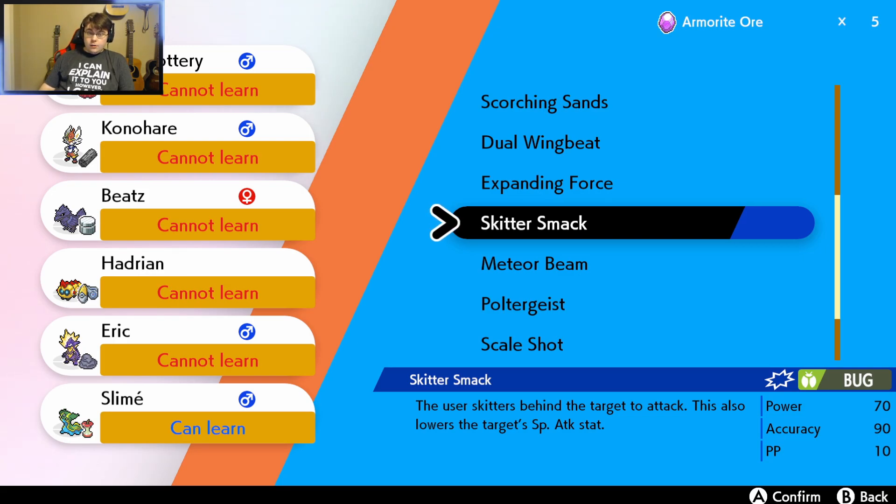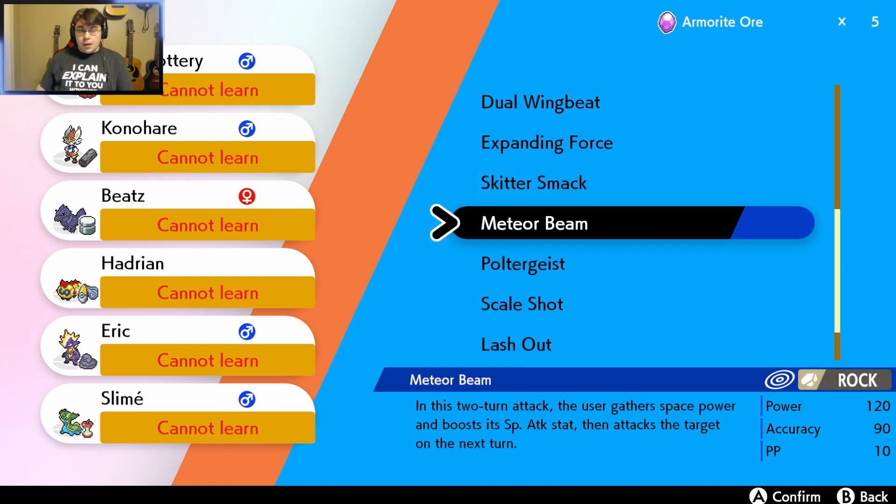Skittersmack: the user skitters behind the target to attack. This also lowers the target's Special Attack stat — a decent physical Bug-type move. Meteor Beam: in its two-turn attack, the user gathers space power and boosts the Special Attack stat, then attacks the target on the next turn. That sounds awesome.